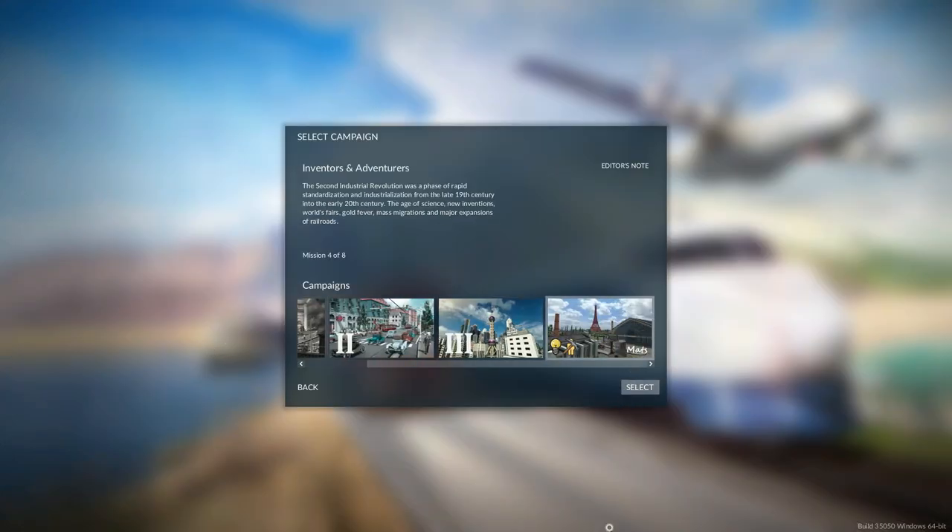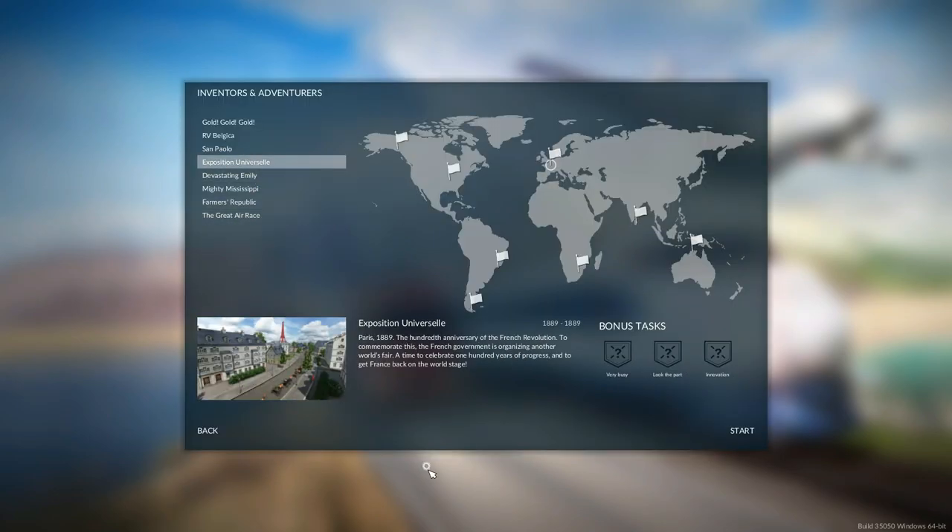Paris, 1889. The 100th anniversary of the French Revolution. To commemorate this, the French government is organizing another World's Fair — a time to celebrate 100 years of progress and to get France back on the world stage. So our next mission is basically to help Paris, France get ready for 100 years of French progress and help to get the World's Fair all set up.